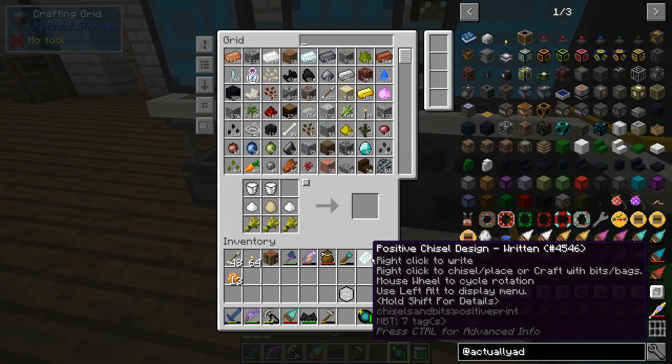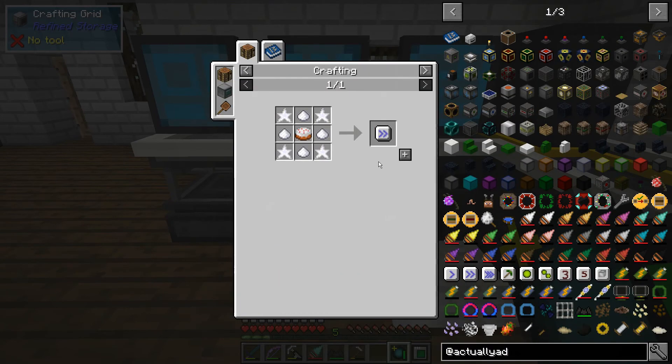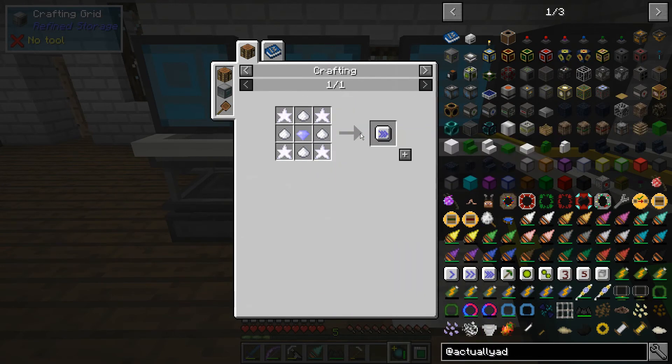I'm thinking of just building an underground base. Another player responds: 'You're gonna do an underground base? No, that's cheating. Underground bases are cheating.' Yeah, I saw Energy's base and I really liked it.